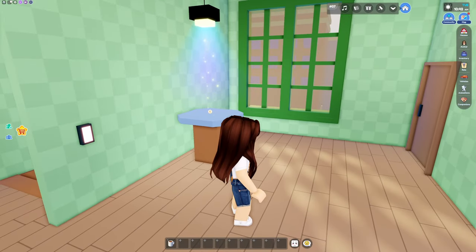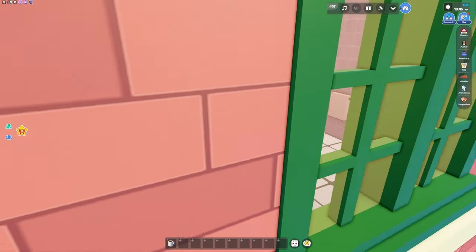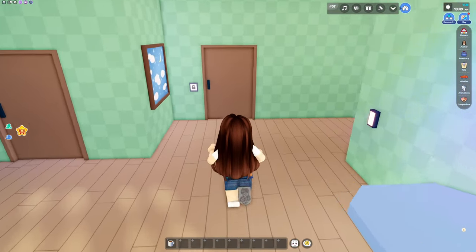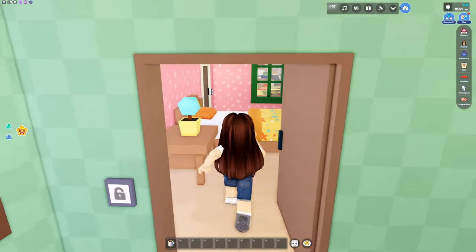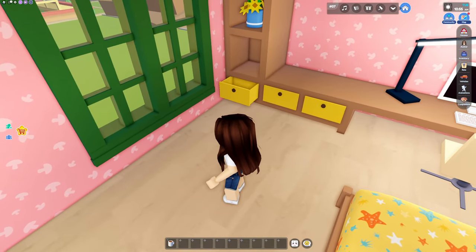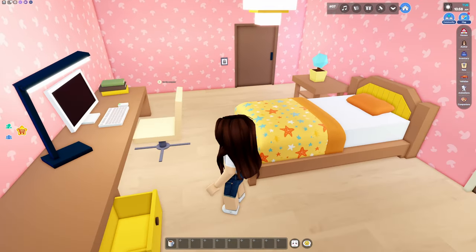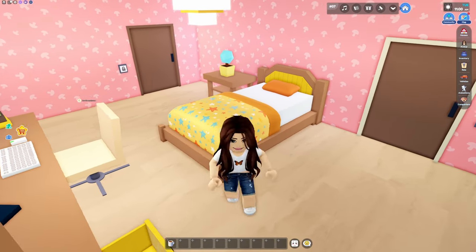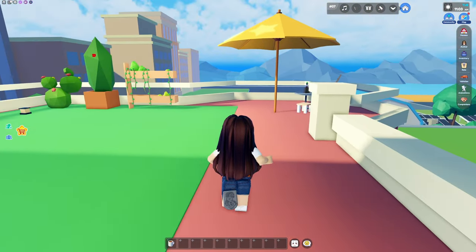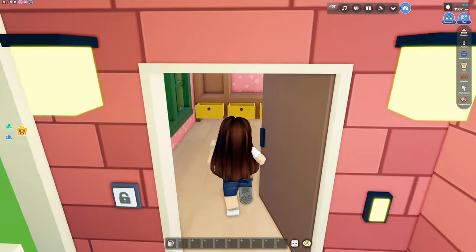It looks like you have a place to put your collection over here. Let's go into this room — okay so it's another bathroom. Let's go through this bedroom here. Let's check the drawers — nothing there. This is a pretty blanket, I like that. If we go through this door it takes you outside. Let's go back inside and keep going down the hall.